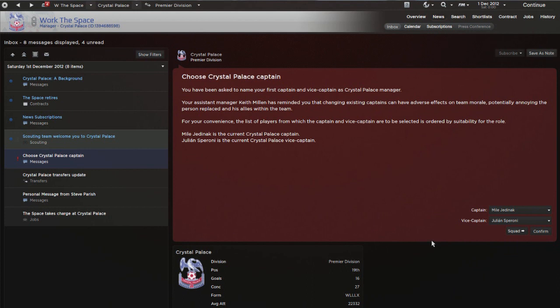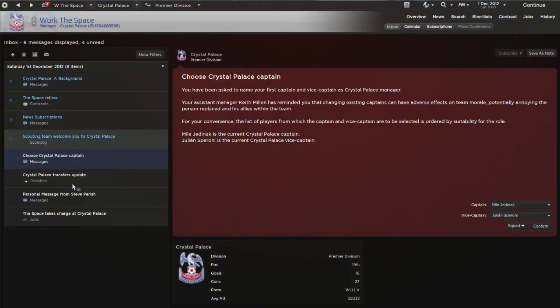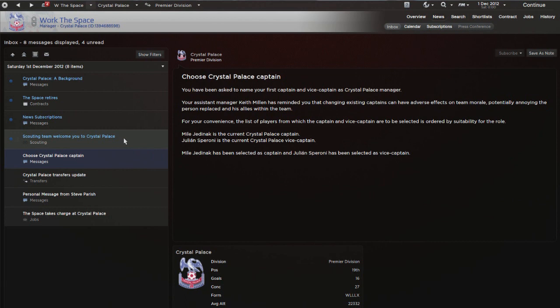First tip when you come to a new squad: always check your captain and vice captain from the previous manager. The key thing to check for captains is influence - that big golden number. If it's good, they'll make a good captain. Also make sure it's a first team player who's definitely going to be playing. Our captain has a fairly decent star rating, and our vice captain Speroni is three star, so that's fine.